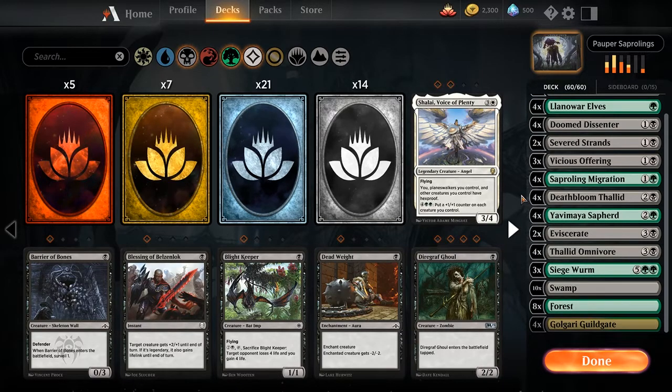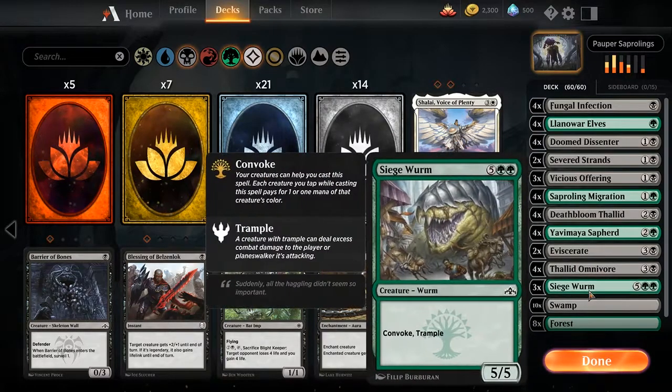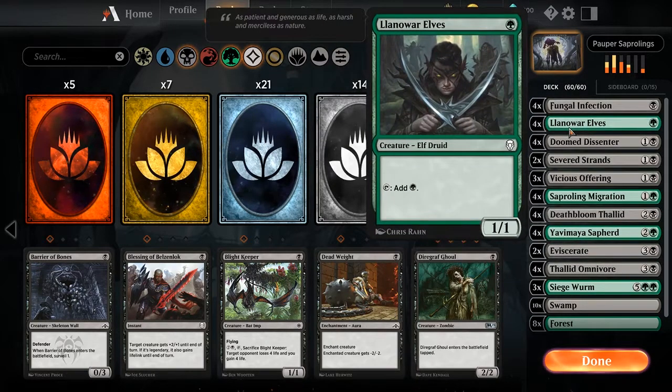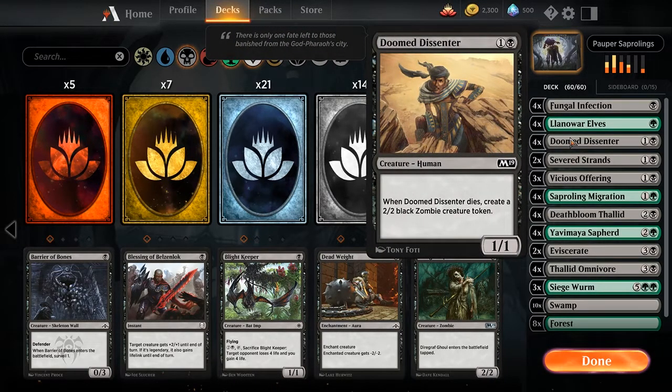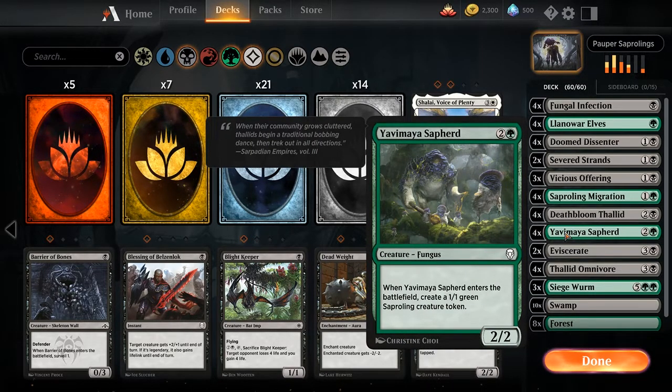This deck is definitely capable of giving you the 5 wins for the Firemind's Research. I recommend this deck because it's fairly cheap to make — most of your cards will be coming from the starter decks you received when you started playing, mostly from the Saproling Migration deck. The Llanowar Elves you get all 4 copies — I think 2 copies come from Forest Smite and 3 from the Primal Fury deck. For Doomed Dissenter, you get 3 copies each in either Saproling Swarm, Graveyard Bash, or Chaos and Mayhem decks. For Deathbloom Thallid you get 3 copies each in Saproling Swarm and Graveyard Bash. Yavimaya Sapherd gives you 3 copies in the Saproling Swarm deck.